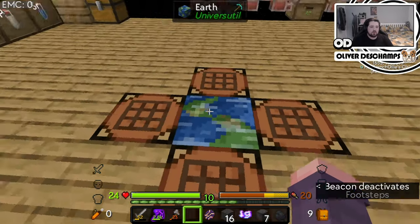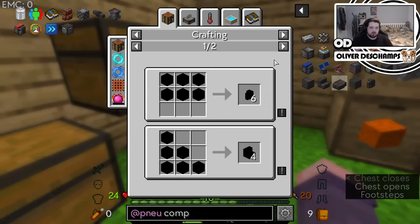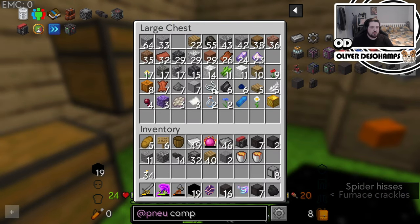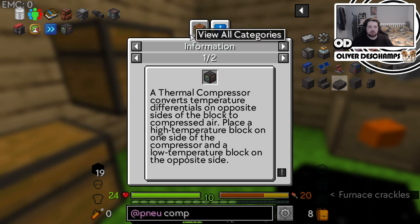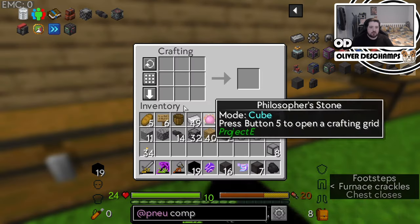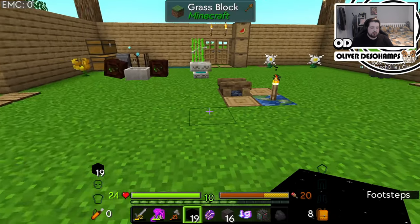Because if you remember, when we picked up the everything block — wherever it is — this stuff uses temperature. This is minus 103 degrees. And we can make a thermal compressor, which basically depends on opposite temperatures. So we can make this. Let's try and see about doing this.